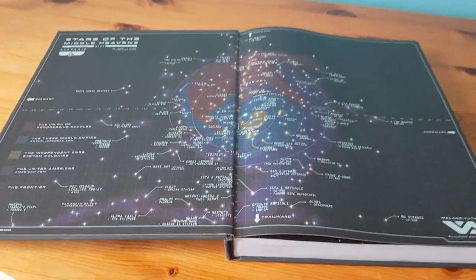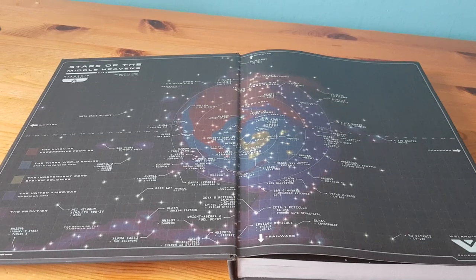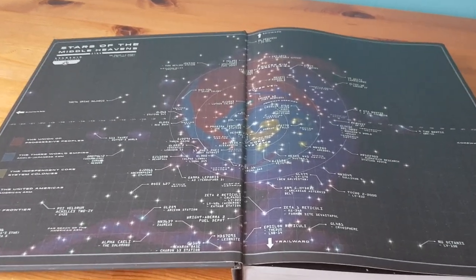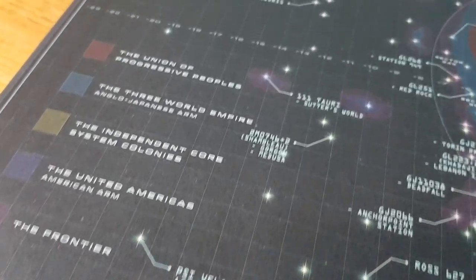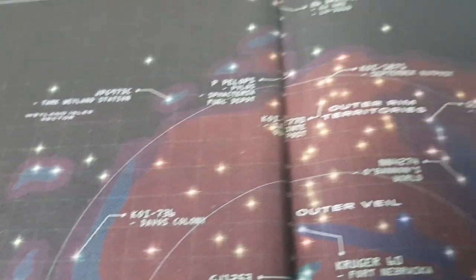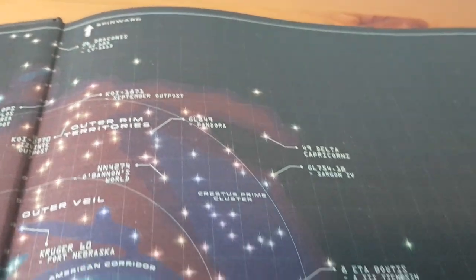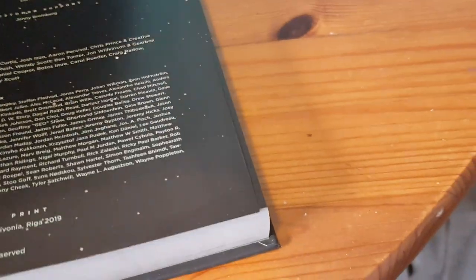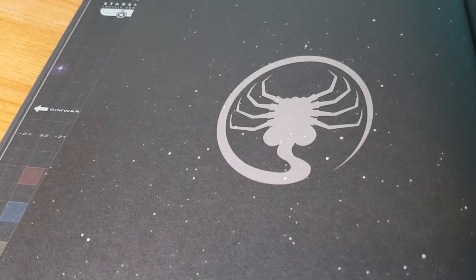We've got a star map of the stars of the Middle Heavens, they're calling it, which looks really quite comprehensive, very nice colour. Definitely going to look good for players to use as a potential star chart. And I love the artwork, I love the design already in this book.